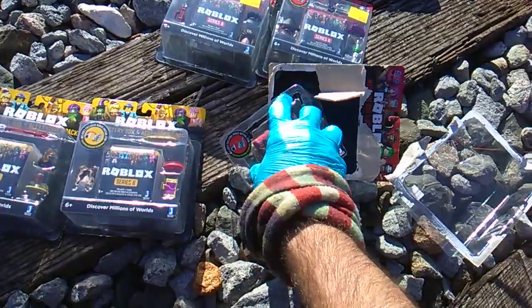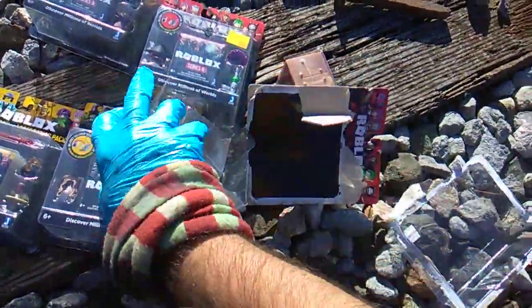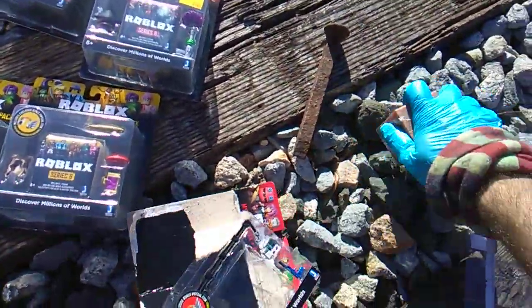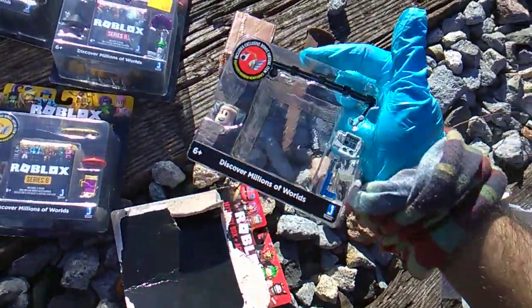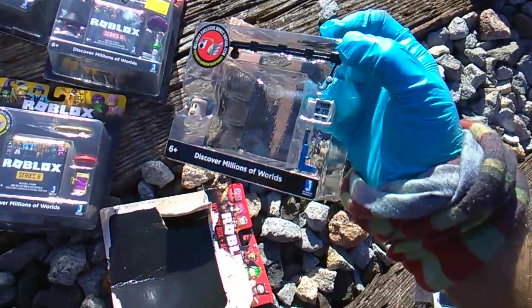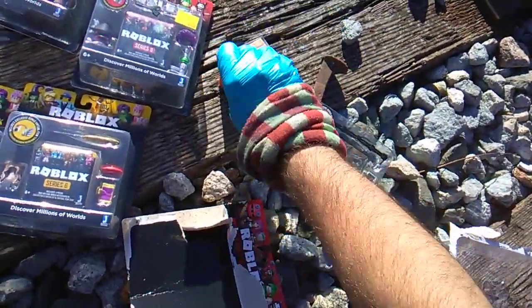Opening the first pack — railroad spike! This might be weird... no, that worked. You get a gun, a fishing rod, an old man's head, and some kind of health-o-meter.